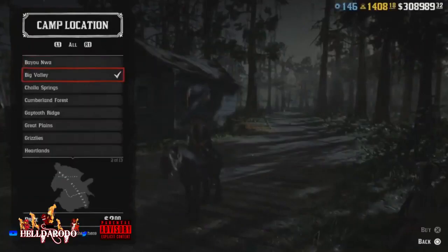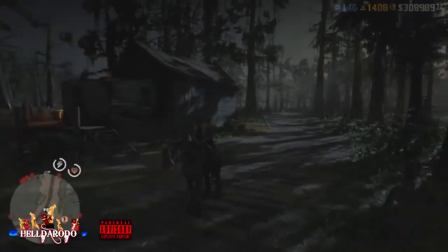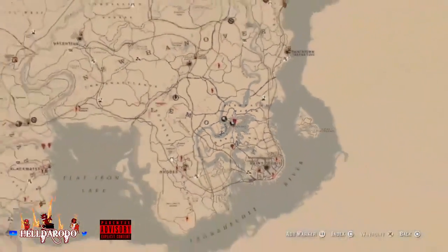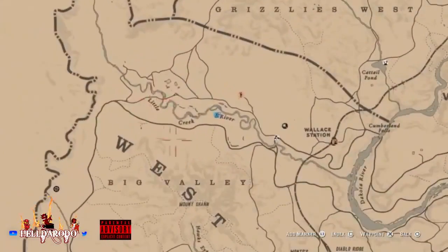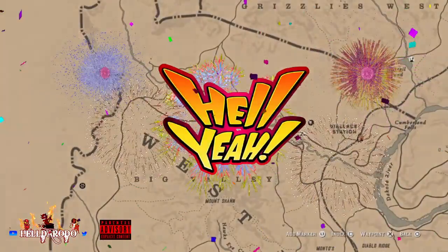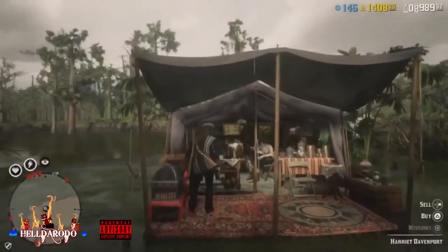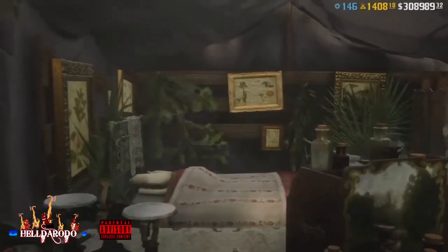It's gonna take a couple tries — you might hit it the first time, you might hit it three times. The further you are from Harriet the better. You want to post your camp up here in the Big Valley Little Creek area. There are three different versions of this mission and each one gets better and better.